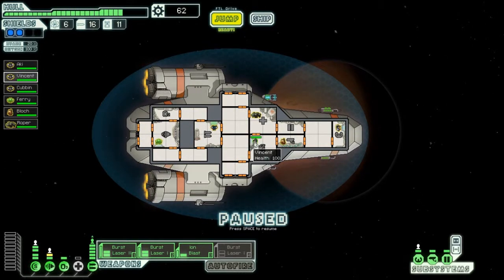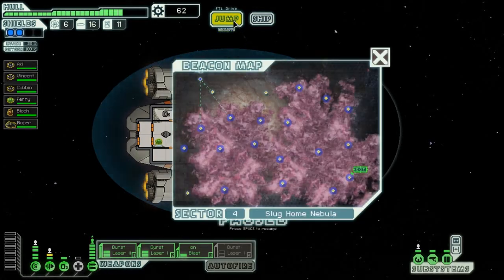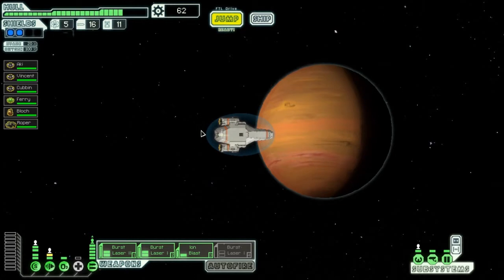Welcome back to another episode of Faster Than Light. We got to sector 4 - sorry about that - and we will keep on. I will get into the nebula, because lots of nebula means that the rebels will be slowed by a lot, which means that I can do a lot of exploration.